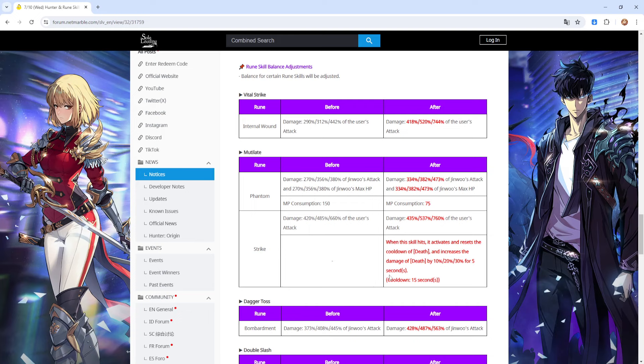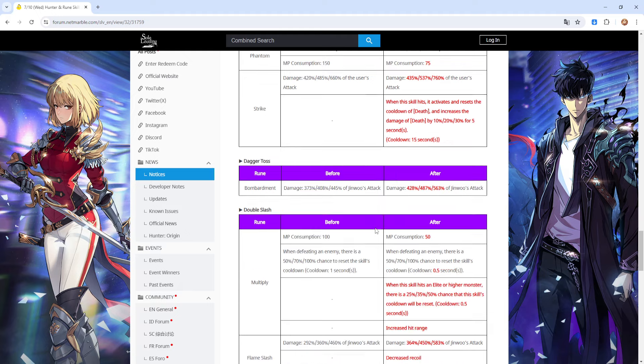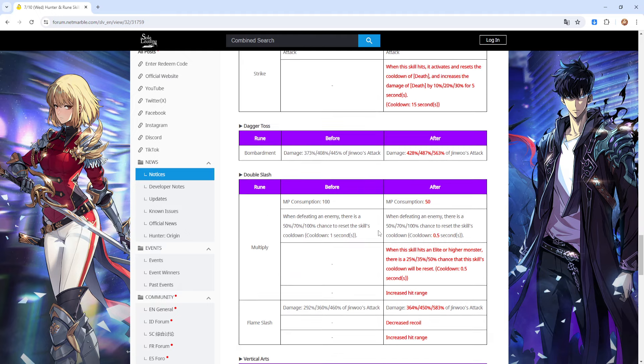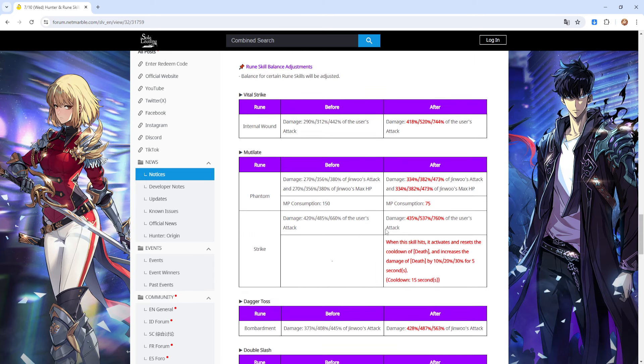As you guys are aware with the previous update, we did get a ruin update. Certain ruins that weren't getting used a lot — developers have upped their percentages for the most part. Some ruins got additional buffs, and basically the end goal is that the developers are trying to make it so that there's an incentive to use certain skills going forward.